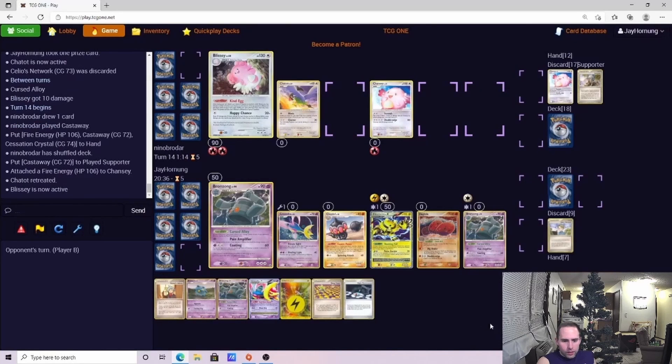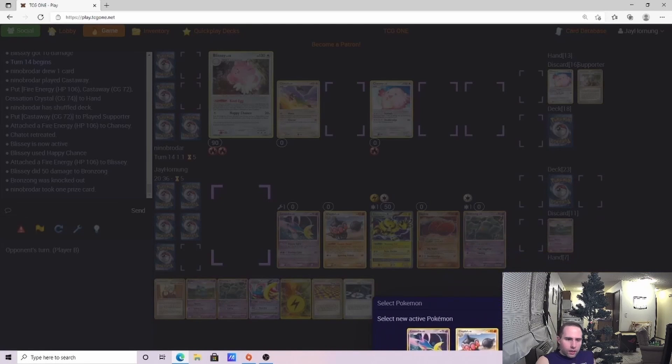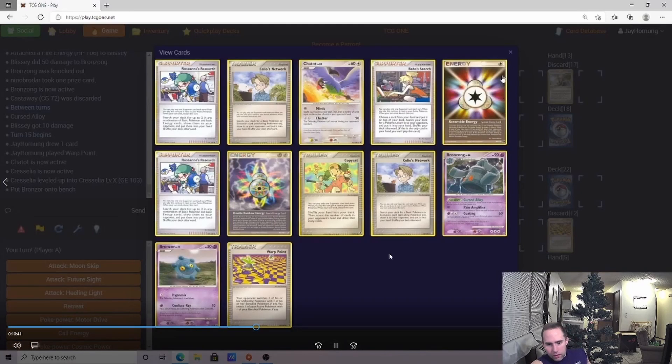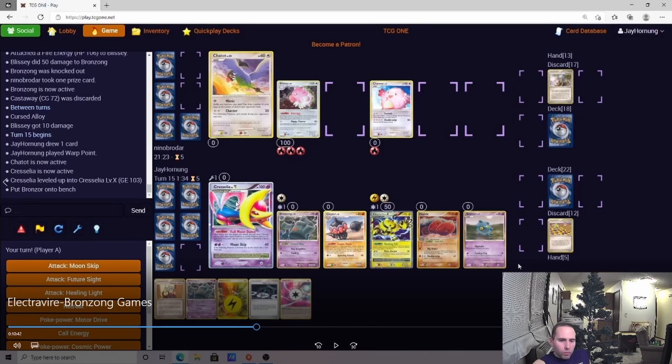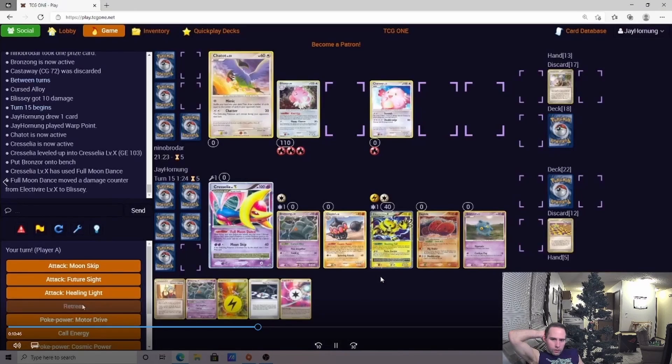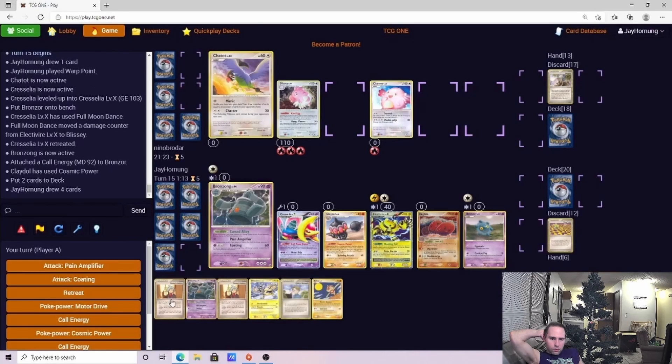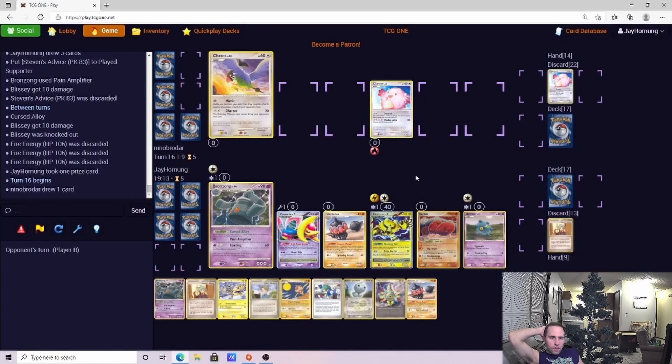Feeling really confident at this point. The other argument would have been to Warp Point into the Cresselia Level Up and then start getting some initial chip damage on that Chansey as well. We bring up the Bronzong knowing we're going to make the Warp Point Cresselia play, but we want that initial 10 damage down — because we can Full Moon Dance 10 onto it and Pain Amplifier to put it at 120, then knock it out with Cursed Alloy between turns. We still want that 10 chip damage on the Chansey, then Pain Amplifier to get the Chansey up to 20. We just end up taking a knockout on the Blissey.